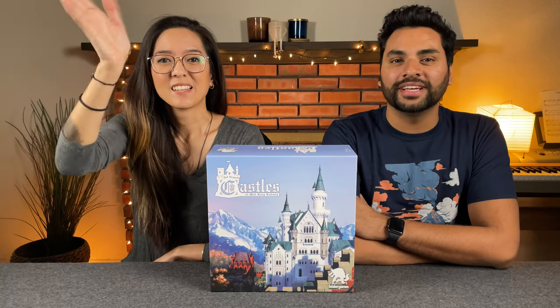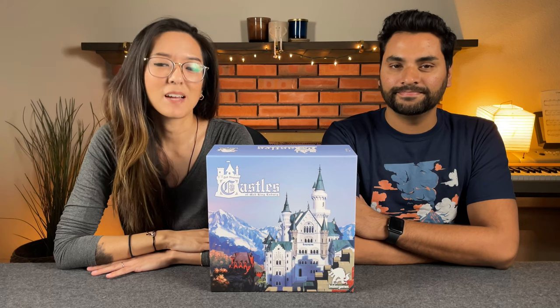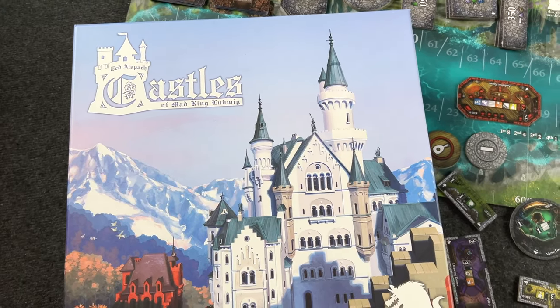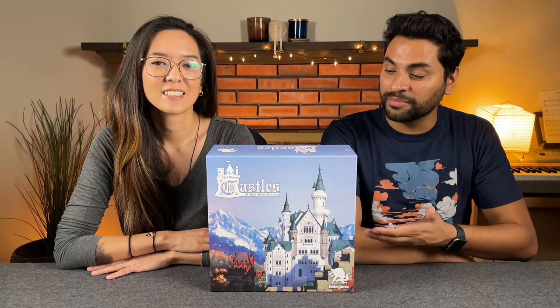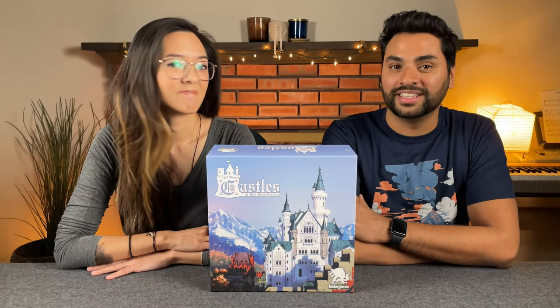Hi everyone, my name is Monique. And I'm Naveen from Before You Play. Today we're going to be showing you how to play a game that is currently on Kickstarter called Castles of Mad King Ludwig 2nd Edition. This game is designed by Ted Elsbach and published by Bézier Games, who are helping sponsor this tutorial. Castles of Mad King Ludwig originally came out back in 2014 and is now back on Kickstarter for a 2nd edition.